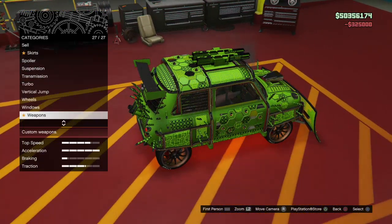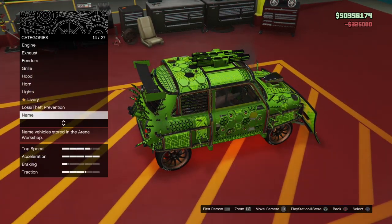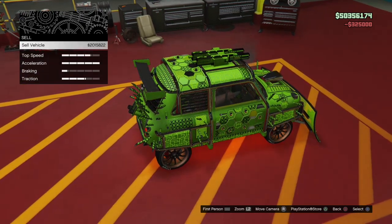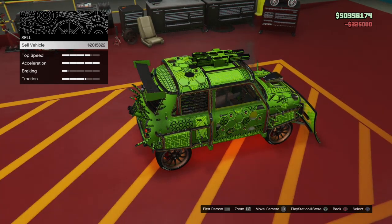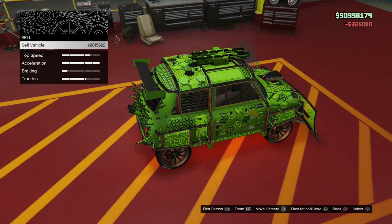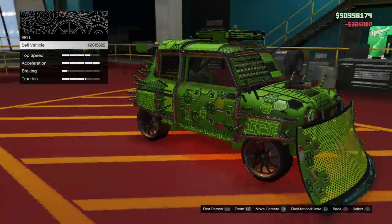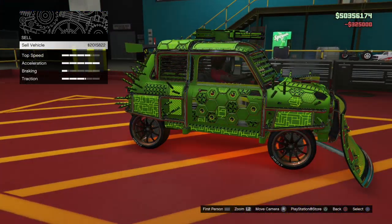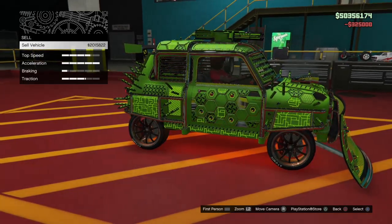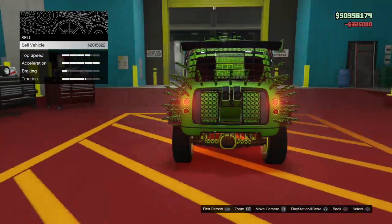Weapons: we want the ram — 255,000, buying that one. Primary weapon: 225,000. Proximity mines: 250,000. EMP for 300,000 — purchasing that. Mortar as well. Now let's see the finishing price.